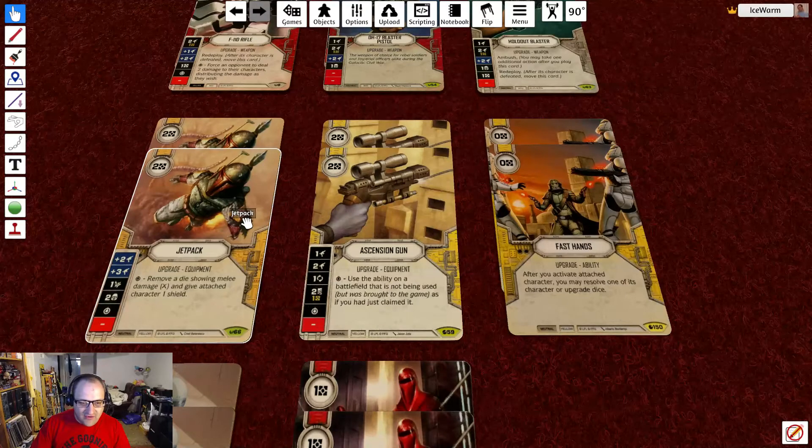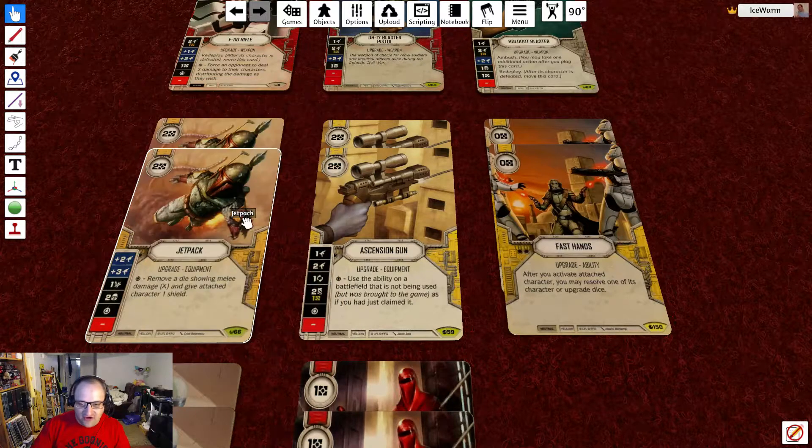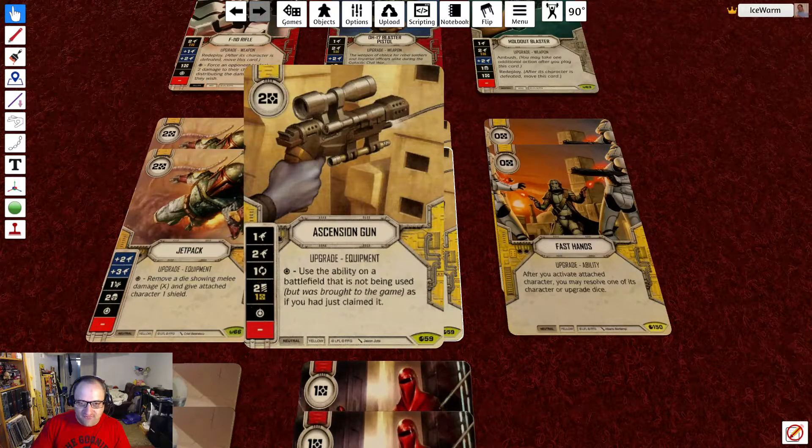We have 2 jetpacks at 2 resources with die faces of plus 2 range, plus 3 range, disrupt, 2 shield, special, and blank. The special lets you remove a die showing melee damage and give the attached character 1 shield. We also have 2 ascension guns at 2 resources with die faces of 1 range, 2 range, focus, 2 discard for a resource, special, and blank. The special lets you use the ability on a battlefield that isn't being used but was brought to the game, as if you had just claimed it.